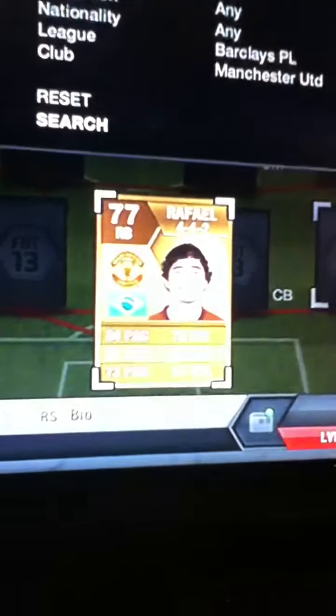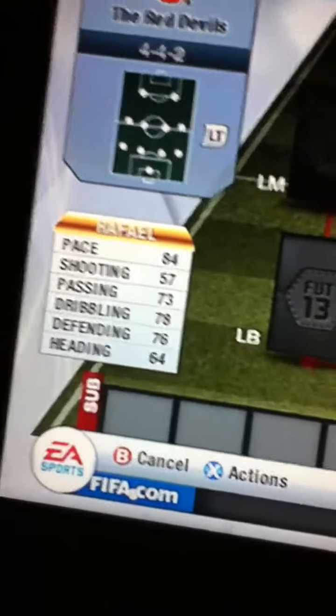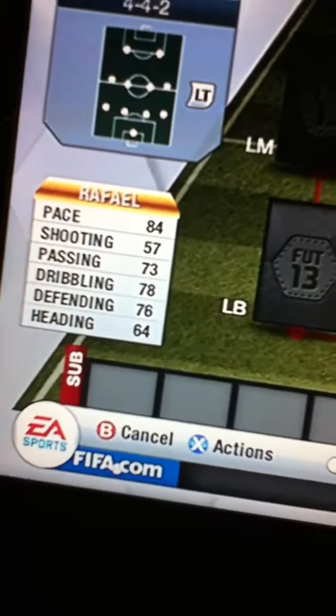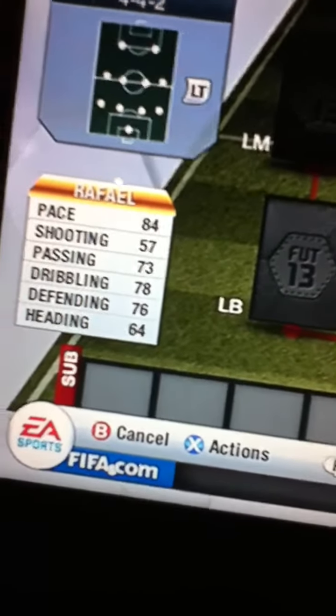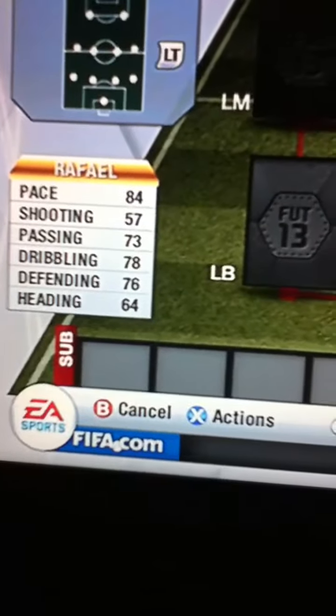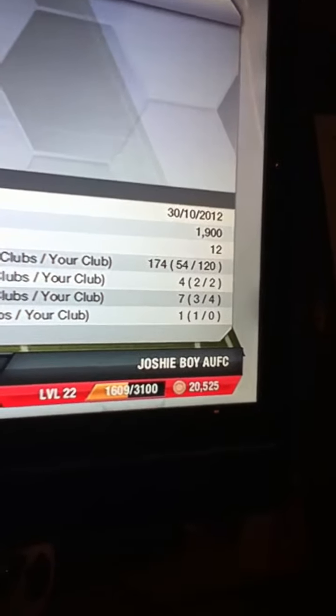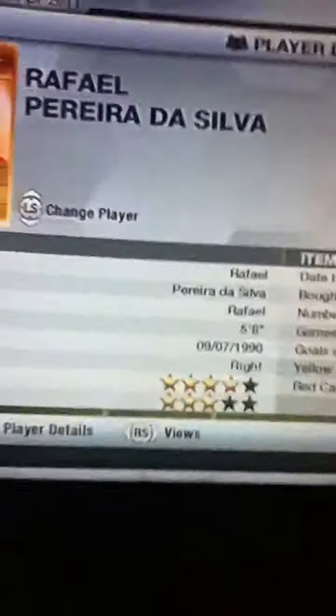Our right back is going to be Raphael. He has got 84 pace, 57 shooting, 73 passing, 78 dribbling, 76 defending and 64 heading. He cost me about 1,900 coins, so pretty cheap.